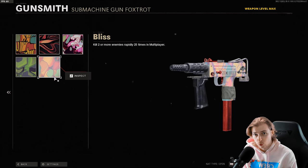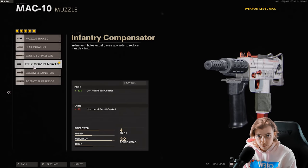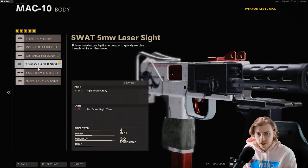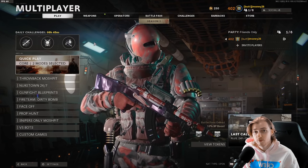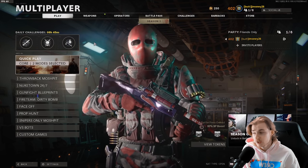We're going to need a lot of point blanks today. Psychedelics is done, so we only have point blanks left. We're going to get those done in core Face Off. Here are the attachments: Infantry Compensator, 6.5 inch Rifled, SWAT 5 milliwatt laser sight, Field Agent Grip, and the Airborne Elastic Wrap. Most of my struggles have probably been from lack of attachment knowledge, so we might be switching things in and out.